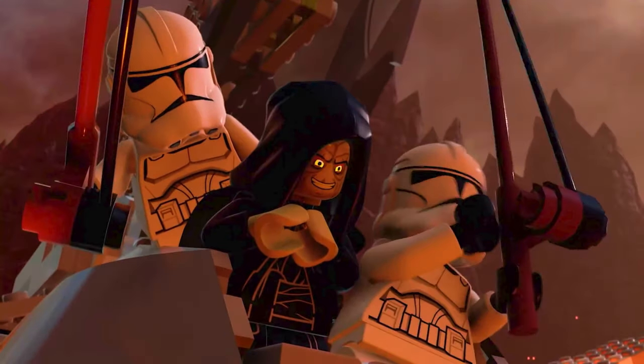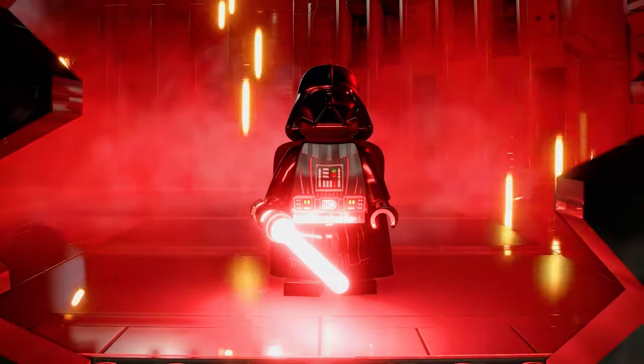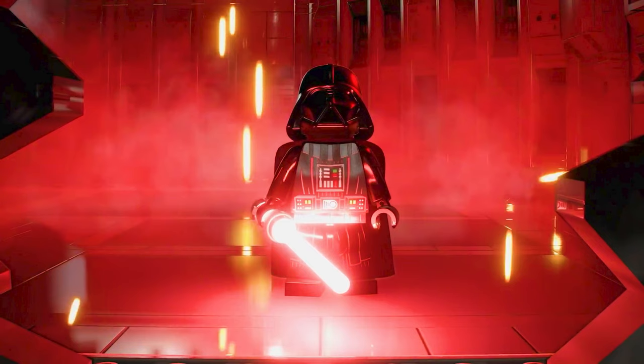Here is our first shot of Emperor Palpatine — Darth Sidious — in this game. His hood has a different, more modern LEGO minifigure model. There's a funny scene where clone troopers, newly stormtroopers, use fishing poles to pull a burnt-up Anakin out of the lava. Then we see Anakin becoming Darth Vader — a really cool shot confirmed to be from episode 4's opening, not Rogue One. Very good-looking Vader with a shiny helmet and red lightsaber.